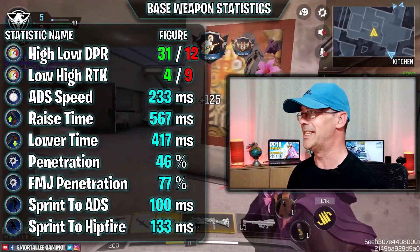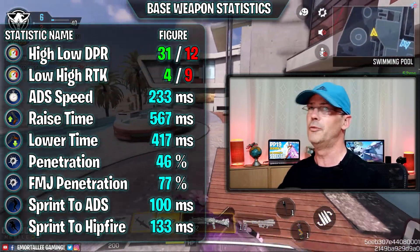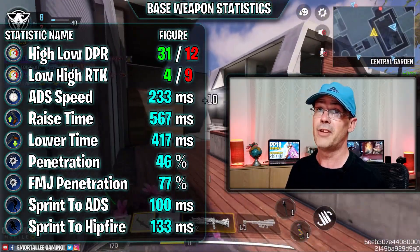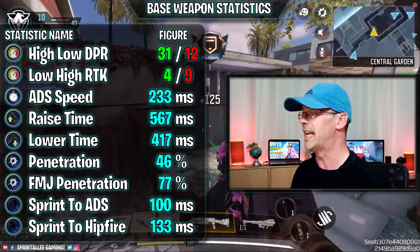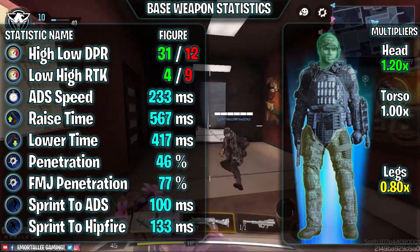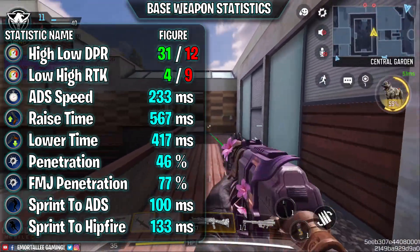As always, we'll start off with the base statistics. 31 is our highest damage per shot, very very nice. The lowest on the base weapon is 12 - not a big deal, large caliber ammo will come to the rescue there. Standard ADS speed, penetration low for an SMG - the large caliber ammo will lower it further, you'll see that later. Really good sprint to ADS and sprint to hip fire though. The multipliers on the base weapon: head 1.2, legs 0.8 - the large caliber ammo will help us out there as well.